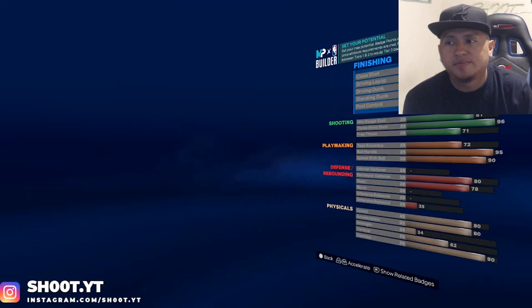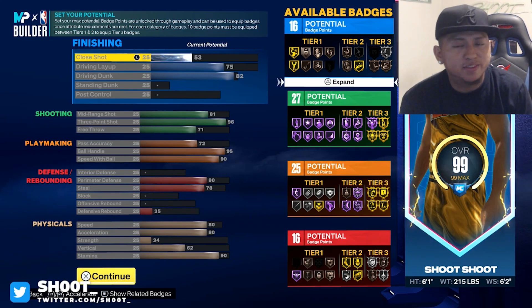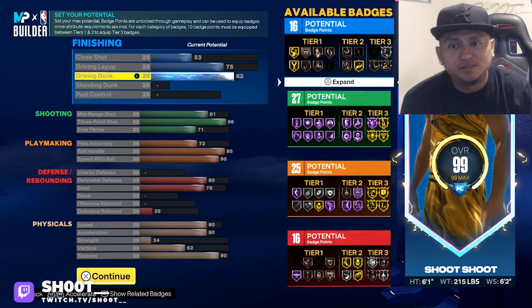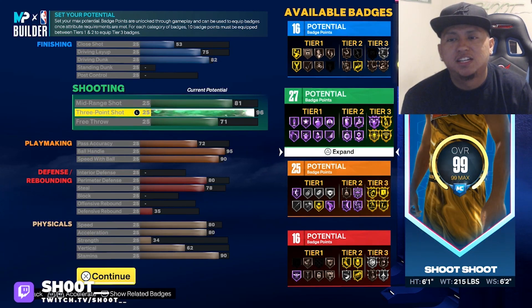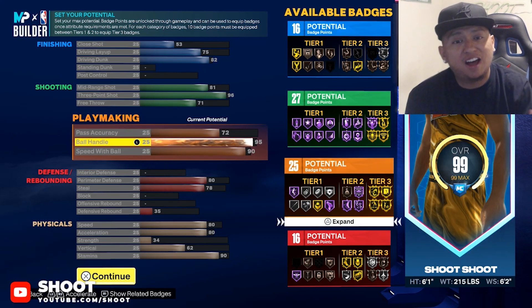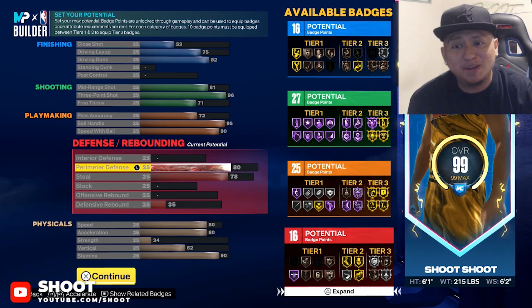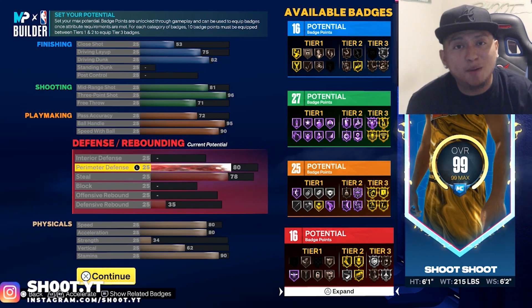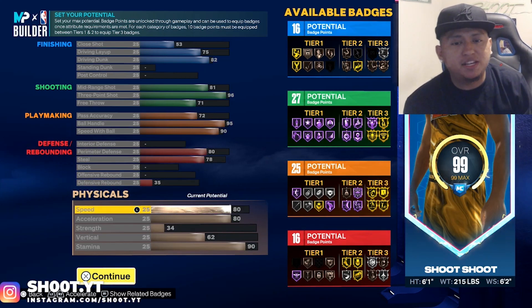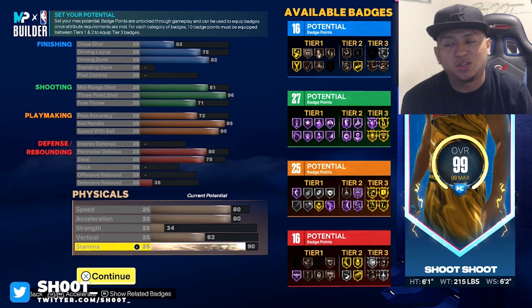This is what your stats look like: 53 overall, 75 driving layup, 82 driving dunk, 81 mid-range, 96 three-ball, 71 free throw, 72 pass accuracy, 95 ball handle, 90 speed with ball. Look at the defense — 80 perimeter defense on a point guard, 78 steal.